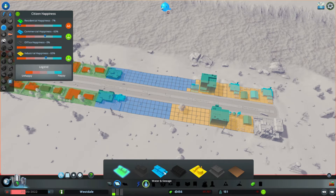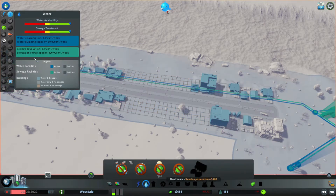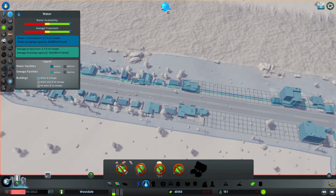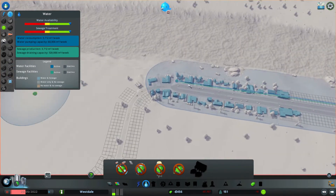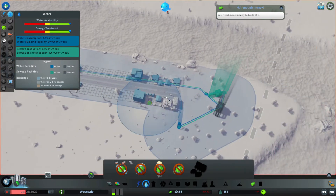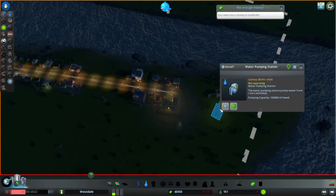After learning a few things along the way, I think I could try to figure out the reason why now. Let me just look at the water and the electricity, because these are basically the only things that we have at this point in this town — I didn't really unlock anything else. Water availability is fine, sewage treatment is fine, water is being delivered to all these houses except this one over here. This is the problem — this water pumping station is not operating.